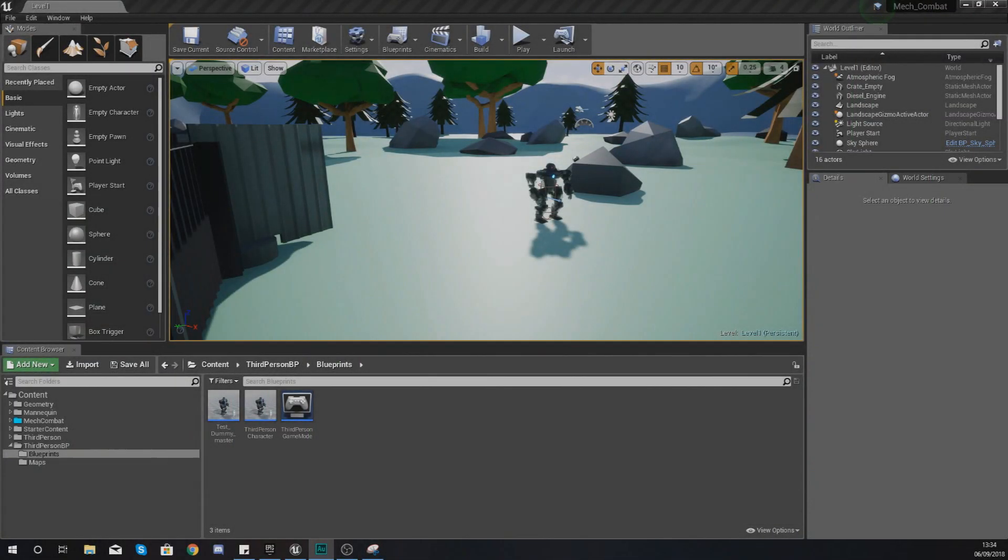Hey there dev squad, Vertus here and welcome back to my Unreal Engine 4 mech combat tutorial series. Within today's video we're going to be showing you how you can get your game to regenerate the player's sprint energy. We're going to be creating a function attached to a timer which is going to continuously check whether or not the player has already got the maximum energy, and if not, regenerate it.